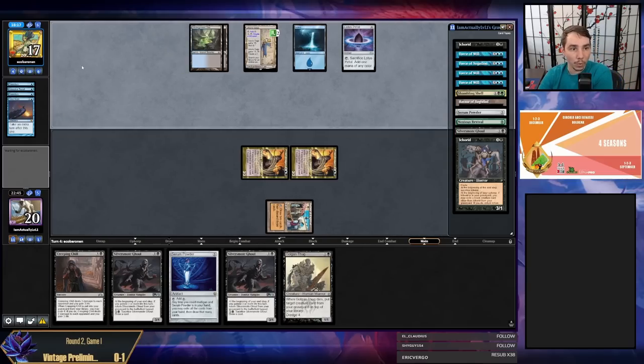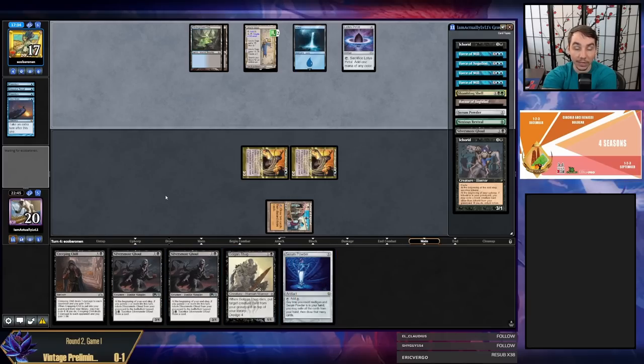Something you can do on Magic Online is fish for F6 information by playing a land and going to second main phase. If I was F6-ing, it would immediately pass and they would know. That's not definitive information that I have no interaction, but it can be used as a hint. So basically I'm not going to F6 unless I think my opponent's turn is done — that's why I didn't F6 during this turn even though I have no interaction. I need to represent and make my opponent scared that I do.